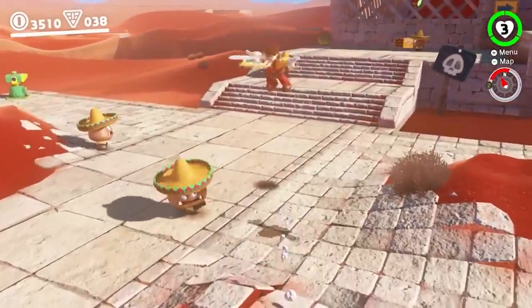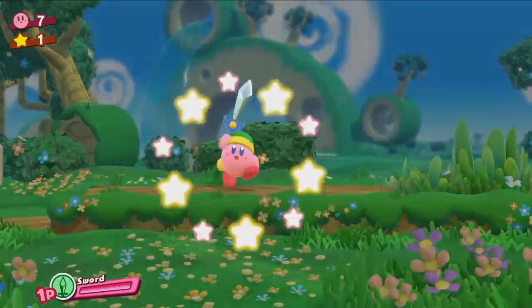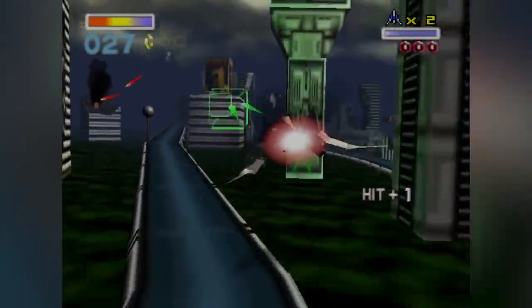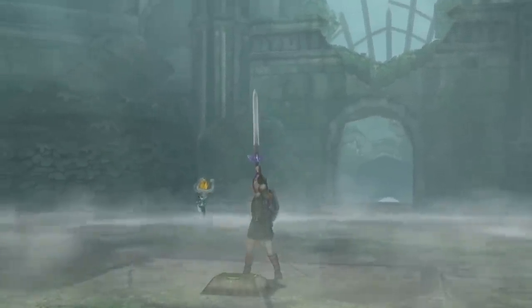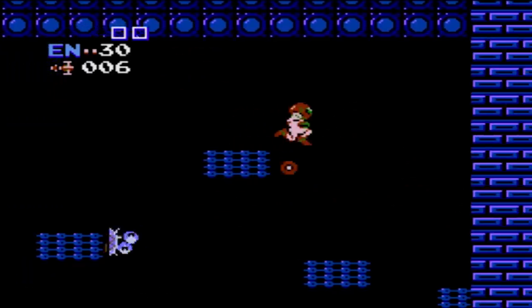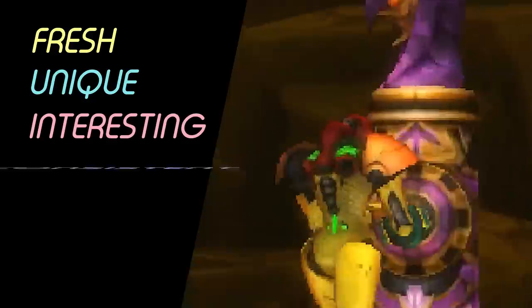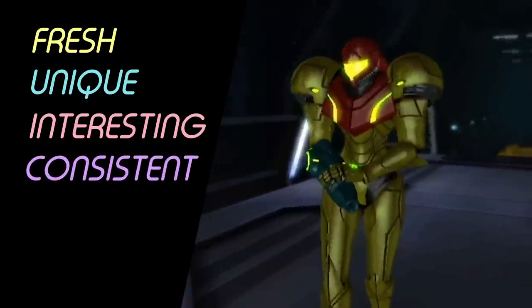Nintendo have a diverse range of properties, from more cartoony games like Kirby and Zelda, to more serious games like Star Fox. With a harder-edged, more serious and long-running sci-fi series like Metroid, how have Nintendo kept Samus's animation fresh, unique, interesting and consistent? Let's take a look.